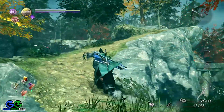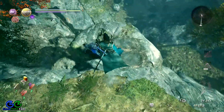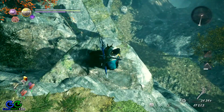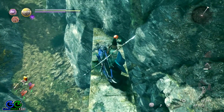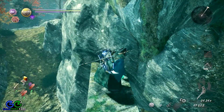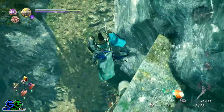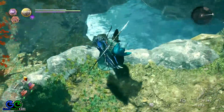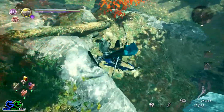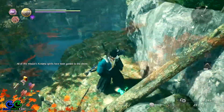You are going to see a Kodama over here — notice the little guy — and another Kodama on this stone gate. All you have to do is drop here, then turn around and here it is. From this location we are going to drop back to the ground and onto this ledge. This is the final Kodama — now you've got all of them, congrats!